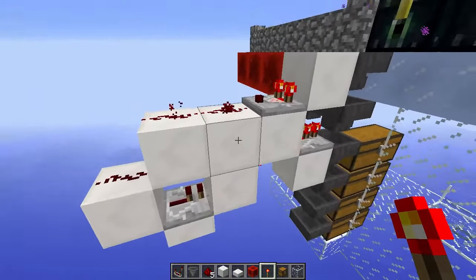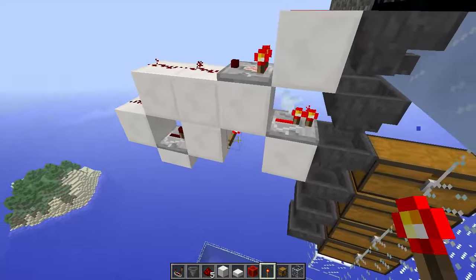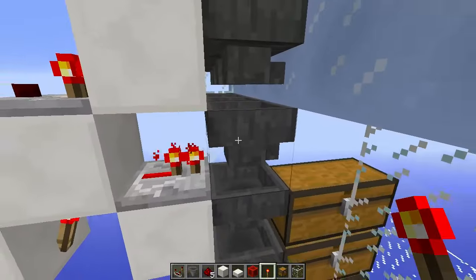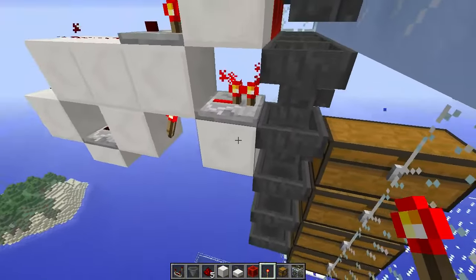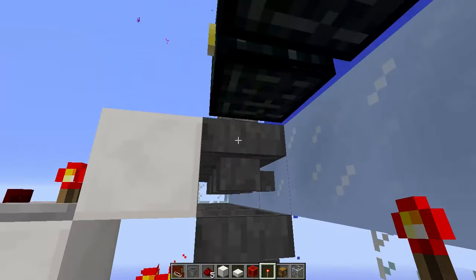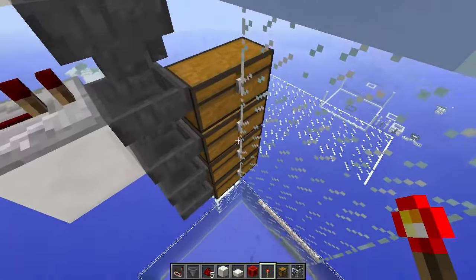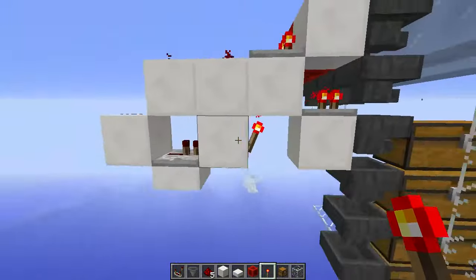Here is an alternative signal strength-3 item sorter. The signal comes down through the repeater, and there is the torch to invert the signal — it powers this block and only that block. The power is transmitted through this repeater and into the hopper. The hopper is transparent so that power going into the hopper is not going to affect anything else; this block does not get powered, nor does this one up here. So none of the hoppers are actually getting power except for the control hopper. I have also moved all the chests back one more block, which makes it a little more compact.